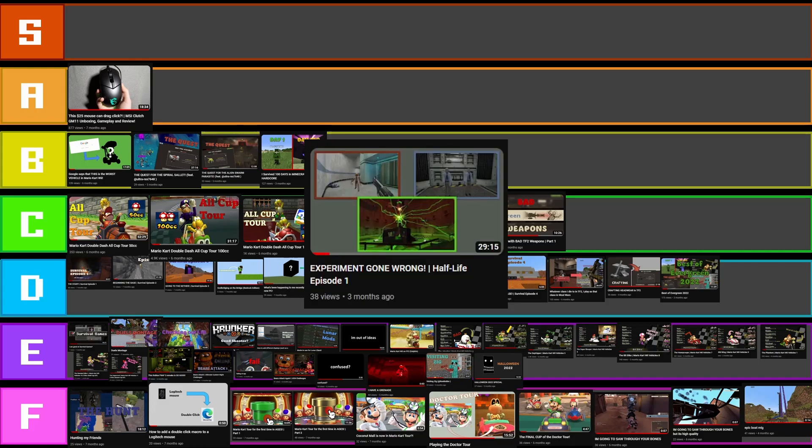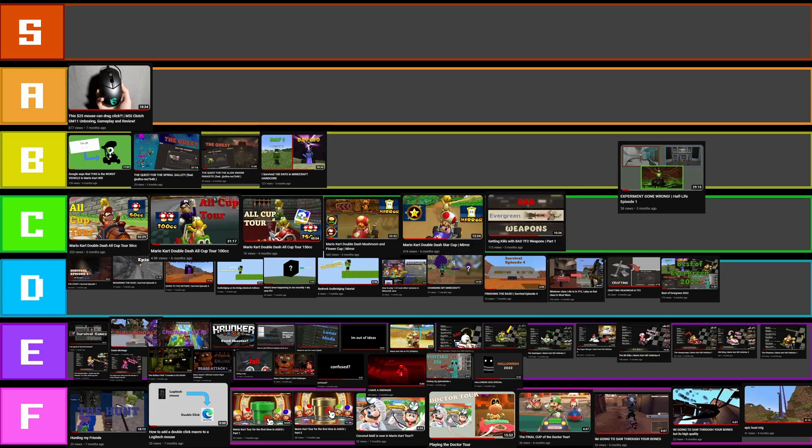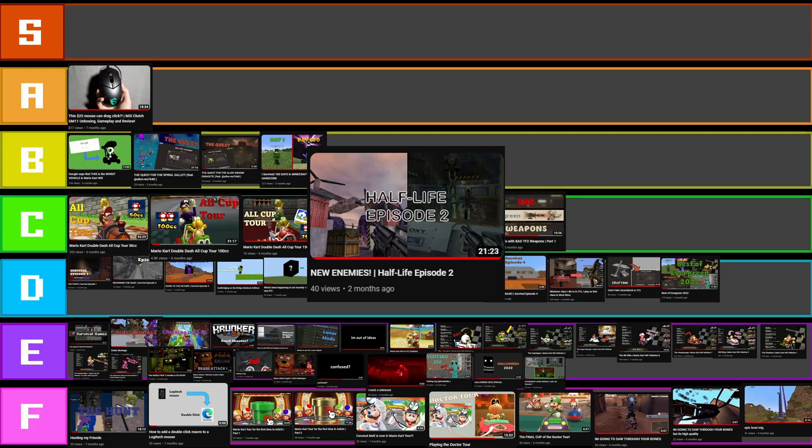My Half-Life Episode 1 — awful thumbnail. I hate everything about this. Well, I love the colour choice, but I hate everything about this thumbnail. It sucks. I'm so glad I came up with a new style for this thumbnail. Though the new style isn't amazing, it's still much better than this. Let's put this in E tier — not as lazy as some of these. I'd say it's nearly as bad as the Logitech one, but at least the colours are decent.